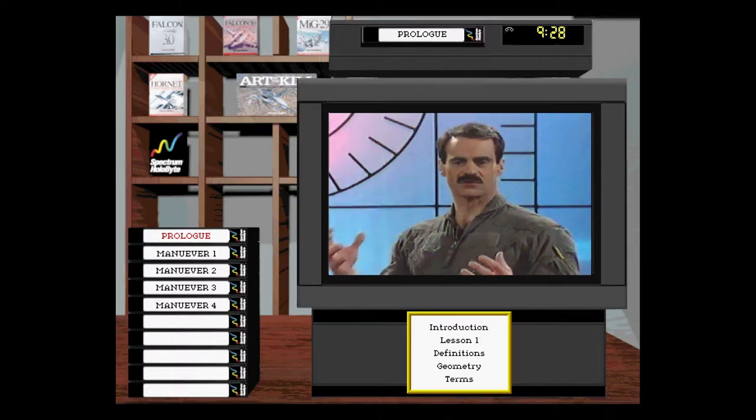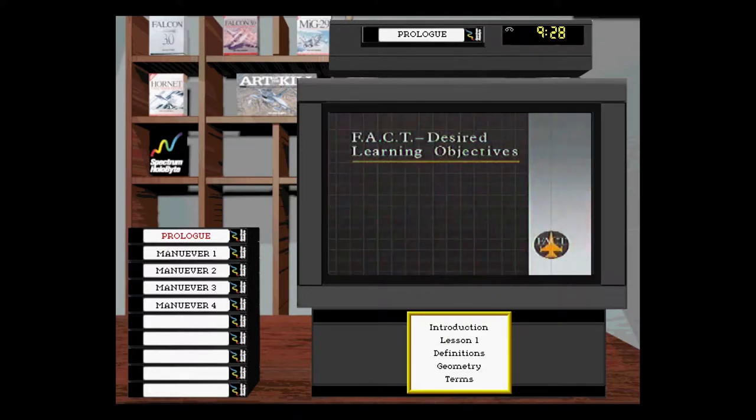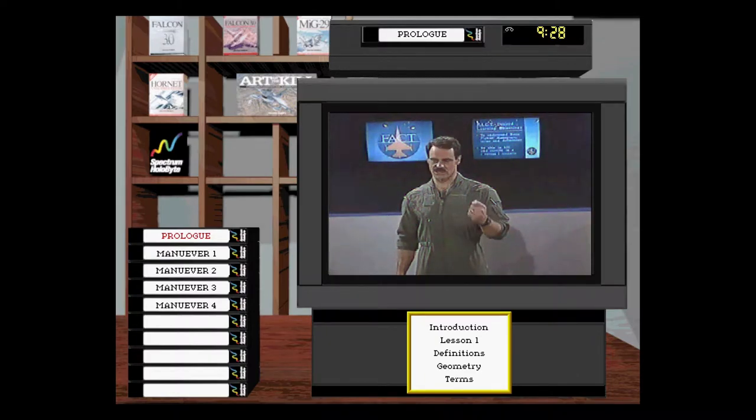Before we start into our subject matter, we'd like to talk about the objective of this whole academic presentation. Those objectives are contained in what we call DLOs, or Desired Learning Objectives. The first is to get familiar with the terms and definitions of one-versus-one air combat. The second desired learning objective is to be able to kill and survive in a one-versus-one scenario. A fighter pilot has one objective: to kill the enemy, destroy the enemy, and survive.